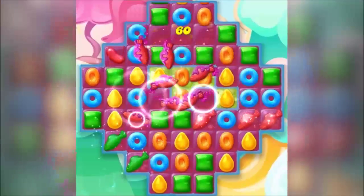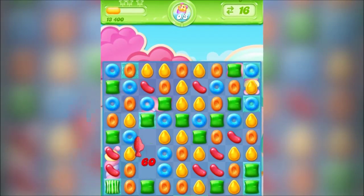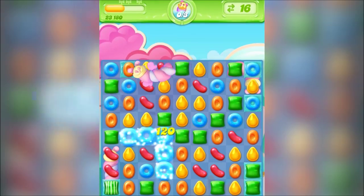Top tip number four: the fish. The fish always target a random frosting. The less frosting on the board, the more chance for the fish to hit the puffler.